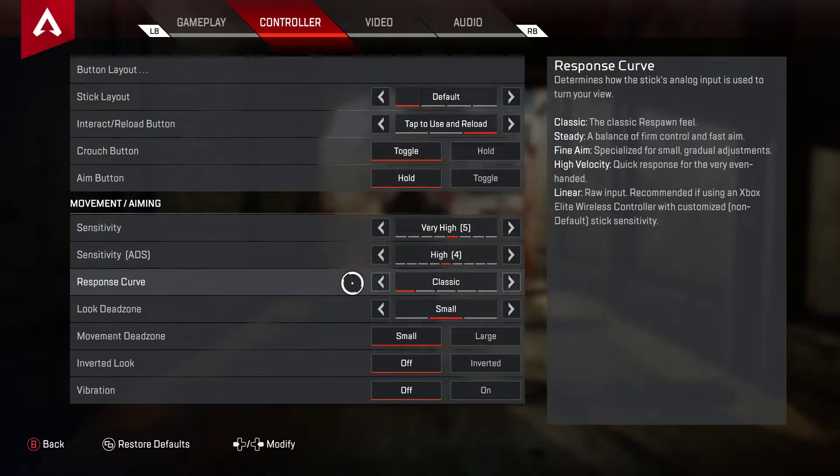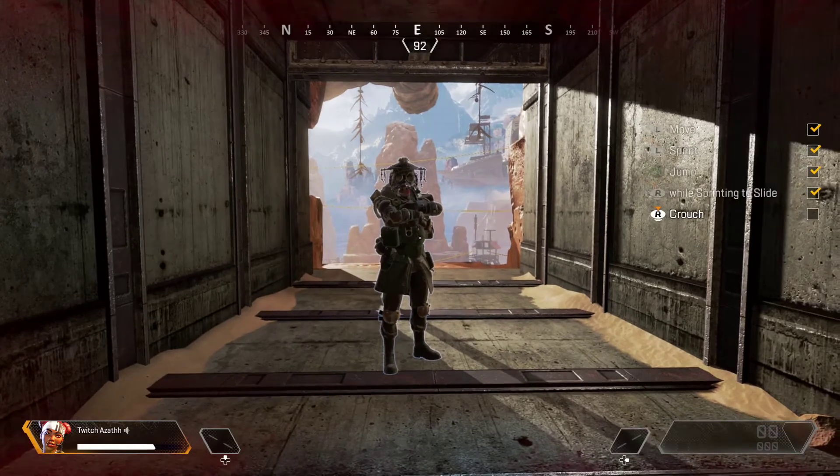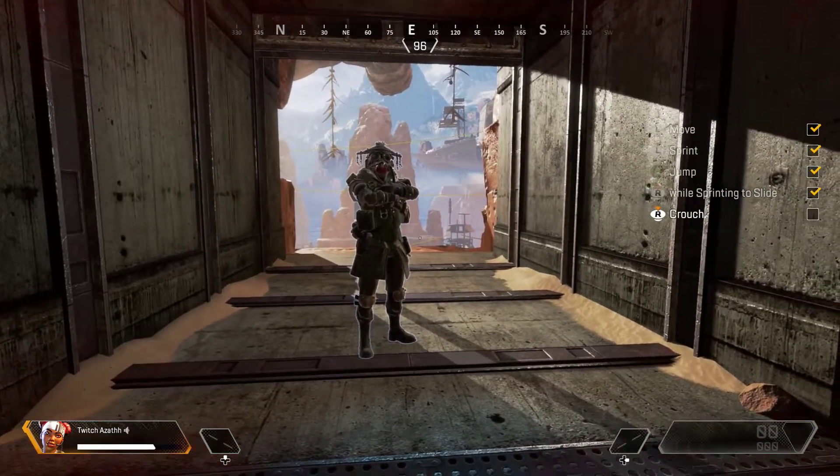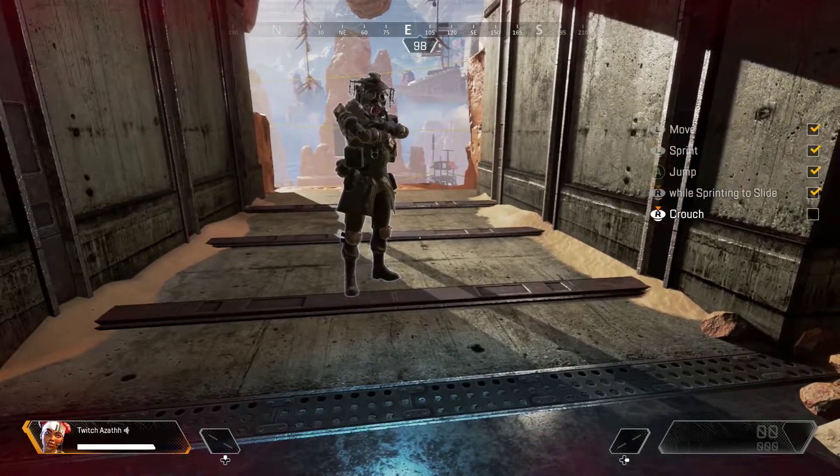Response curve — classic, just because it's a linear line. The more you move your stick the faster you move, the less you move the less you move. Dead zones — if you put on none, your character will actually have analog drift. This is when your screen moves by itself without you actually moving your stick.